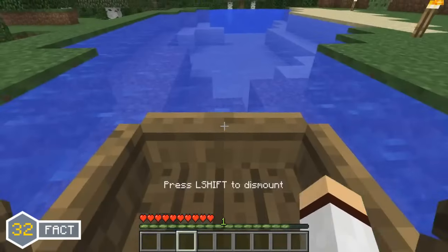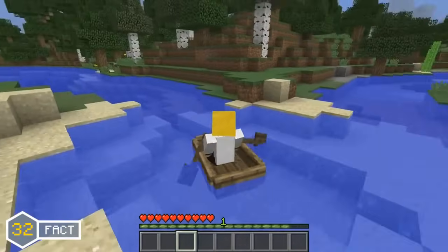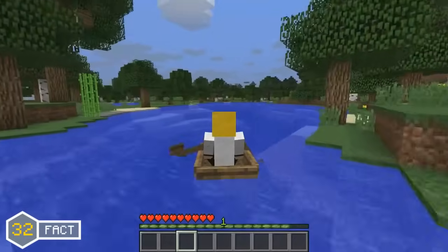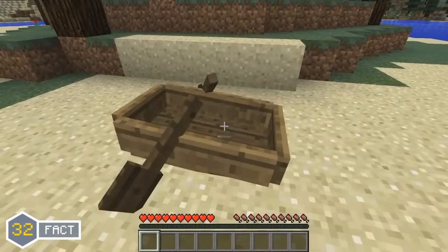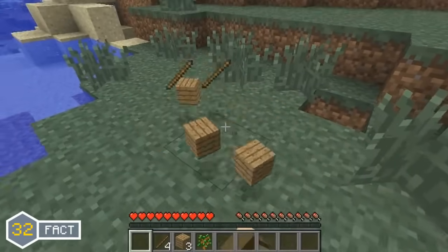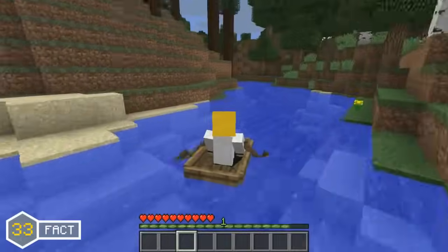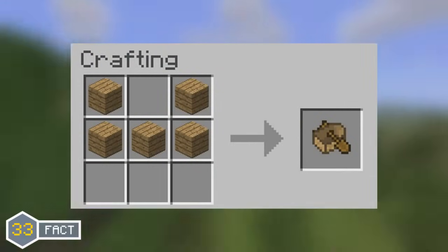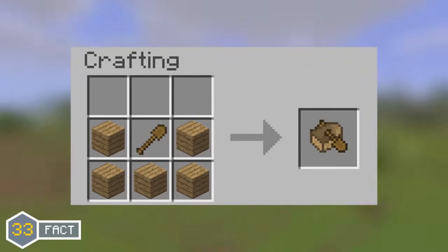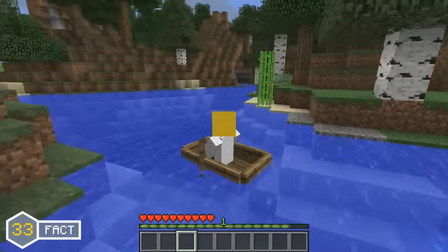Boats were added in the alpha phase of Minecraft and have gone through many changes over time. Originally, from Minecraft Alpha to Minecraft 1.2, boats would drop wood planks and sticks if broken by the player, which was a really annoying feature. But in the Minecraft 1.3 update, this was changed so that the boat would drop its item instead. Another change is that in the snapshot phase of Minecraft 1.9, the boat's crafting recipe was altered to require an additional wooden shovel along with the five wooden planks. However, this recipe only remained for a short time as it was reverted back to the original in a later 1.9 snapshot.